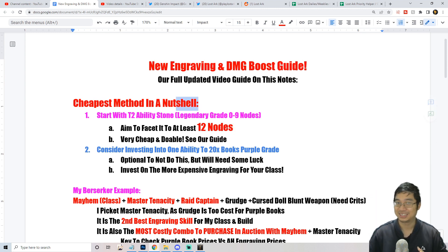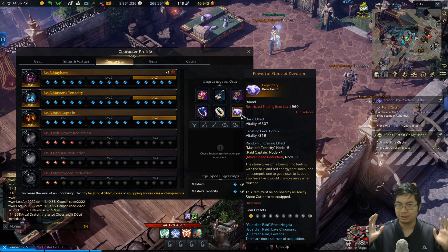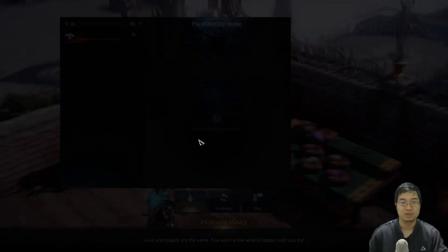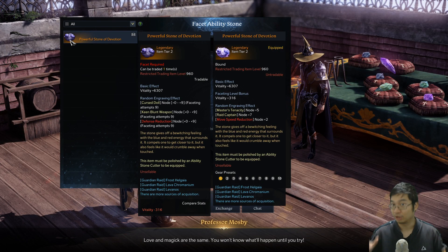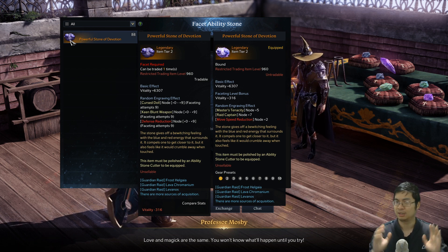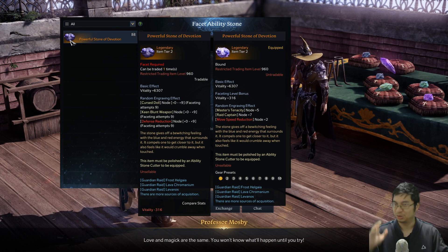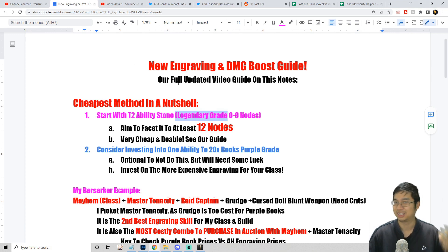What we're doing — the biggest trick and the biggest saving in this method — is that we're going to use a tier 2 ability stone, specifically a legendary great ability stone. I'm using a tier 2 ability stone you can easily facet at the gem NPC to a 12-node result: I have 5 plus 7 which is 12 nodes. This is the bigger secret and will save you tens of thousands of gold. Yes, you do lose some HP — about 3,000 HP — but this will save you so much gold and doubles or triples your damage.